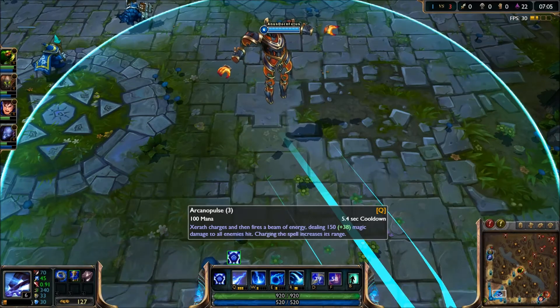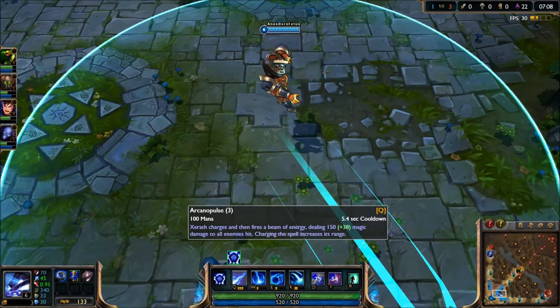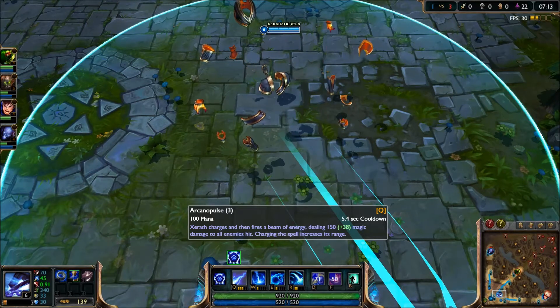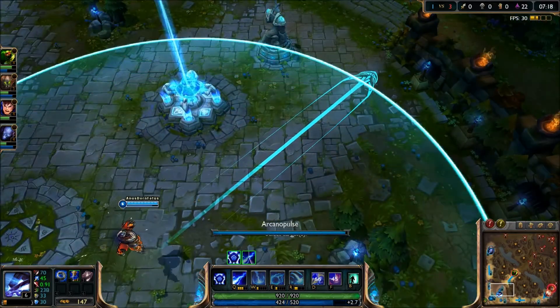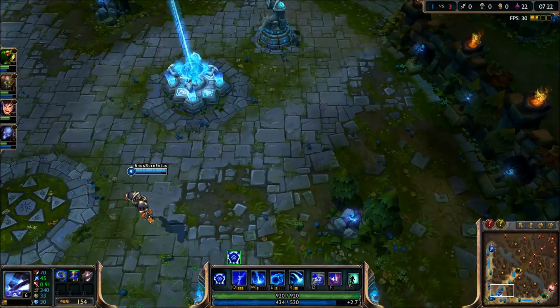His next ability is Arcano Pulse. Xerath charges and then fires a beam of energy dealing 150 plus 38 magic damage to all enemies hit. Charging the spell increases its range. Xerath is broken right now with no particle effects for me, so as you can see it fired all the way over here but nothing showed.